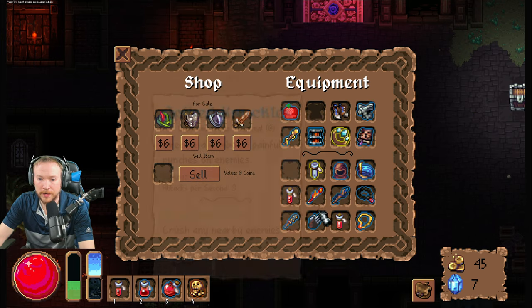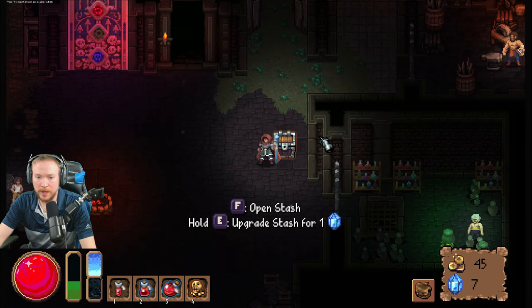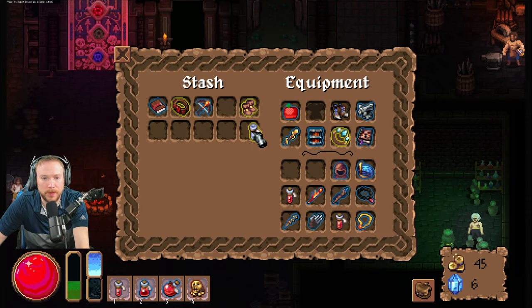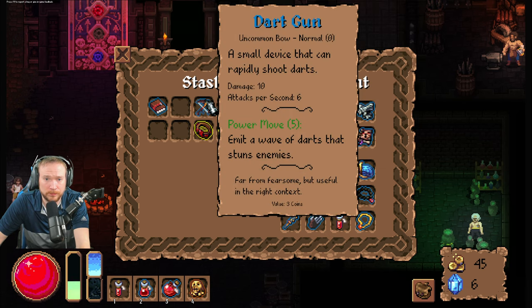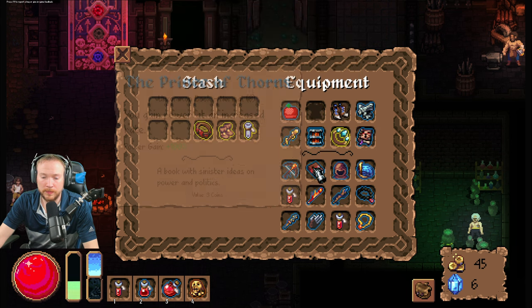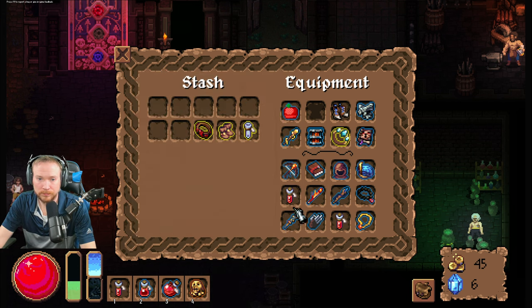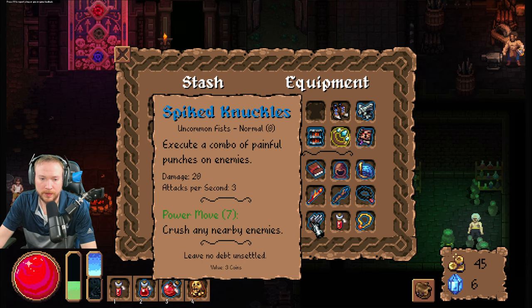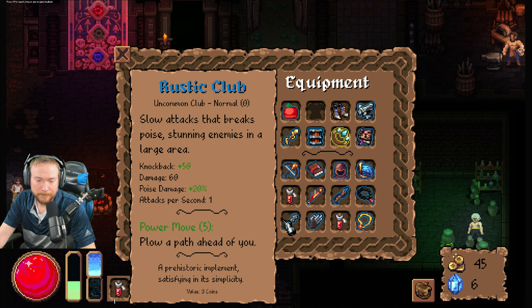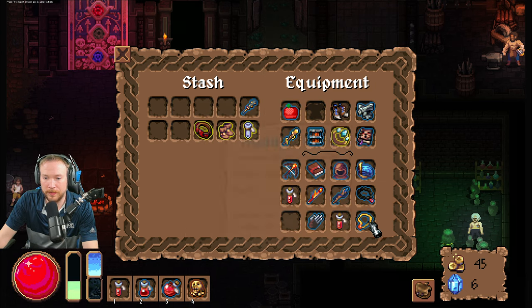Oh I thought you were — yeah, I'm an idiot anyways. Alright, so I am going to upgrade my stash for one of these. Might need this. I'm going to sell you because you blew. Might be good, I don't know. So that's 60 damage right there because of the attacks per second. I think I keep you, I think I sell you — I don't think you're going to end up being what I need.